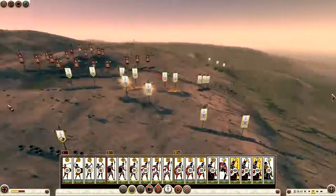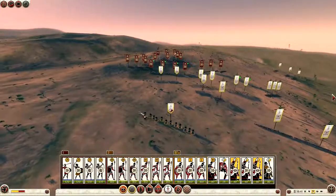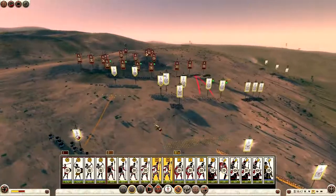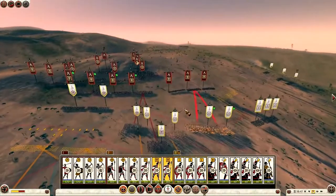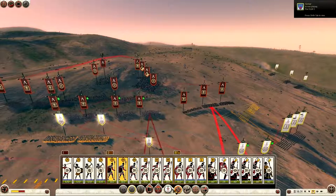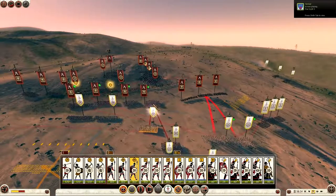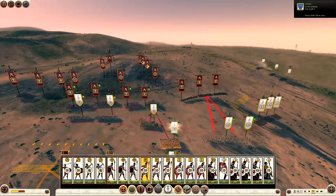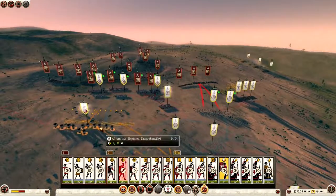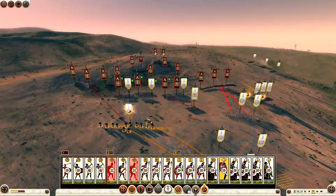I'm engaging him with my units, but the biggest mistake I make is going head on against him with my spikes. He actually outnumbers me and he's got Royal Spartans in there which are elite units. I made a big blunder here — I put them into phalanx and charged straight in without really thinking. Looking back at this now, I realise what a mistake I've made.